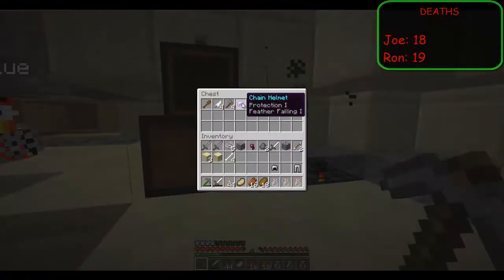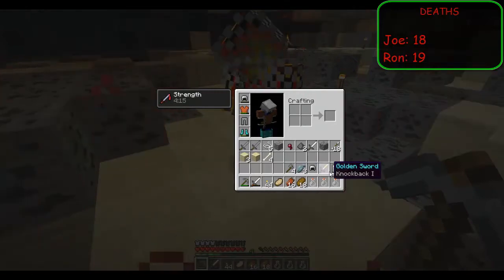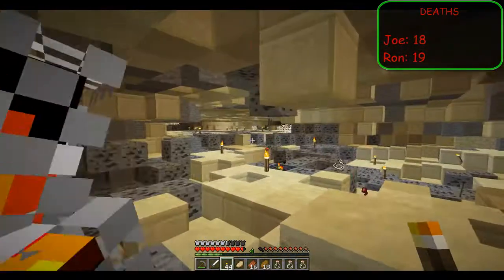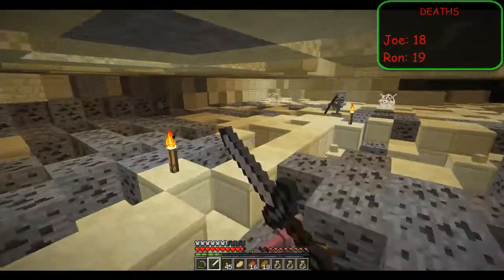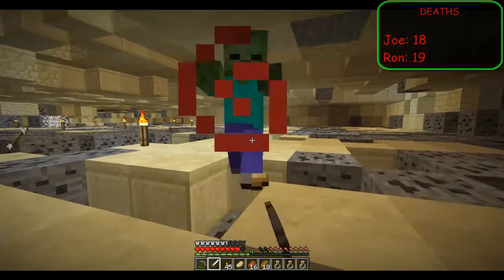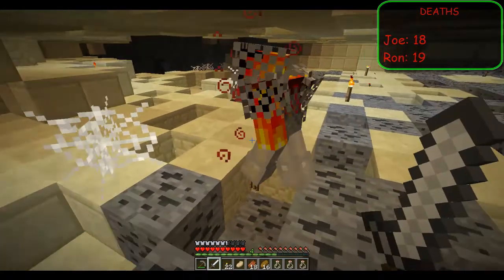I think we're set for coal for a little while. Protection one, feather falling one helmet, knockback one — you just got a new helmet, right? I'll take any of the helmets, I don't care if they're enchanted or not. This is chainmail — it'll match your fishnets shirt. I got some pants, I'll put the pants on. Let's head this way. There was a more section over here. I'm almost out of torches, do you have any wood? No. I can give you half my torches. I got 22 left — there's 22 for you, or 23, whatever it came out to be. Awesome.